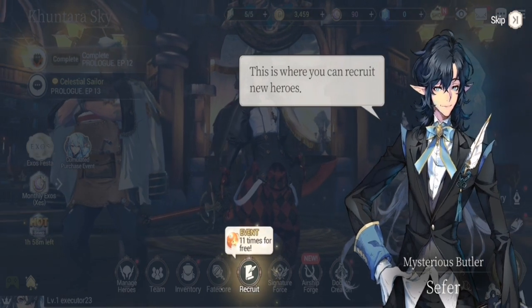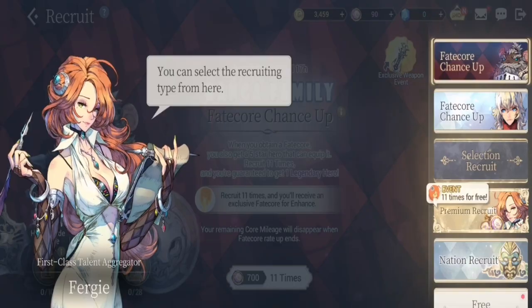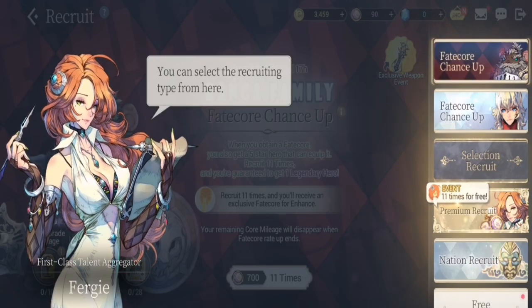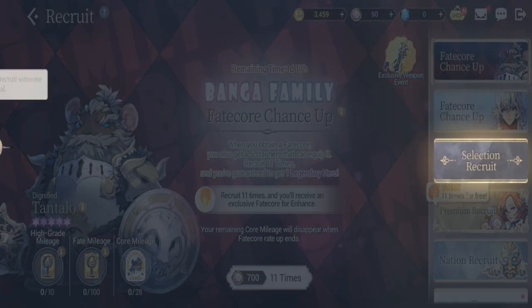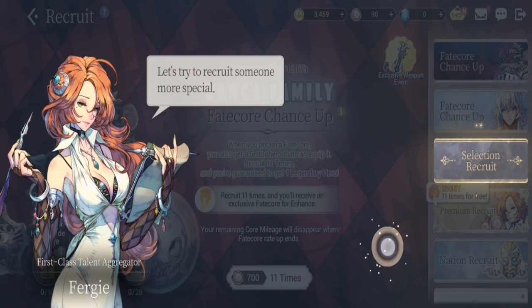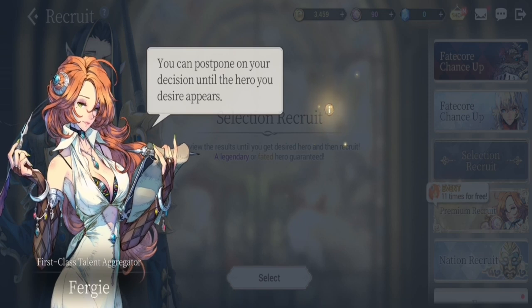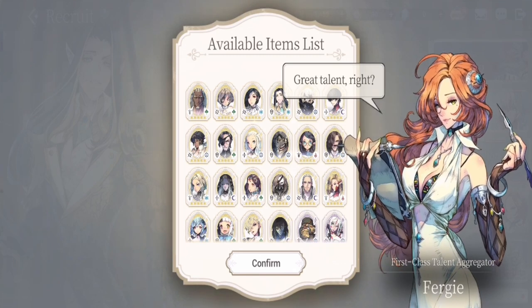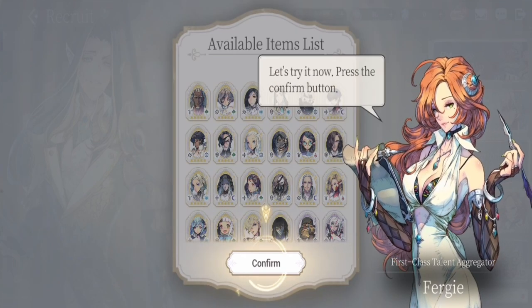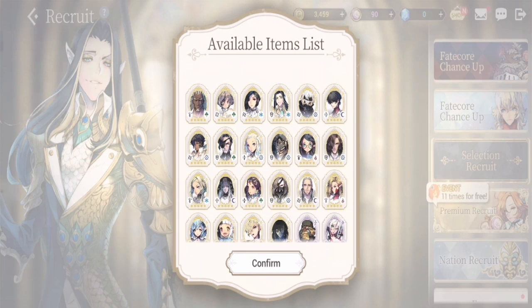Let's start with how the reroll looks. You can select the recruiting type from here — Fergie is going to give us only one reroll, so let's make this count. Press the button to start your selection reroll. You'll be availing these — we'll come back to that later — just finish this off.